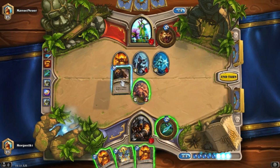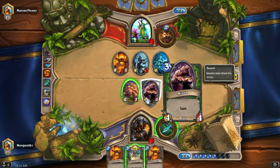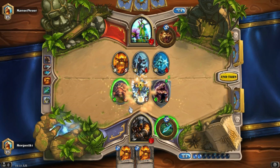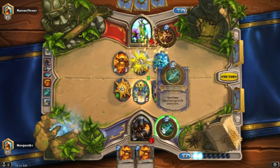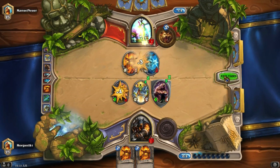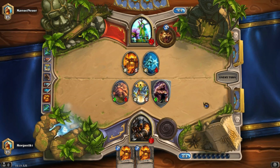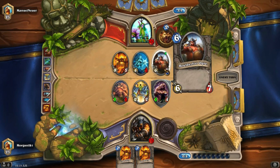We really could do with a taunt right now — please be a taunt. It's Misha! Let's see — it's really heating up. I'm 10 points down but I'm not too bothered. I have two Core Hounds which is extremely interesting.